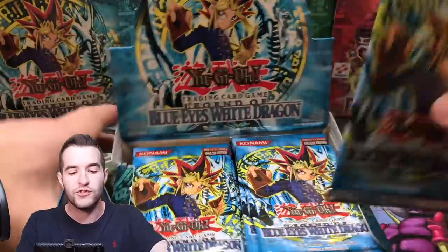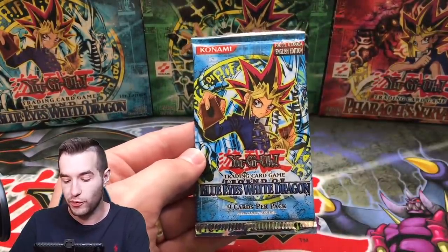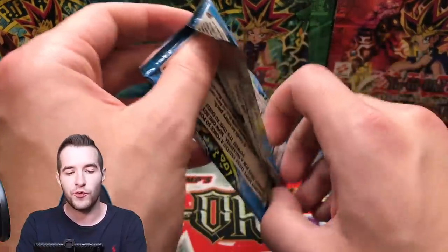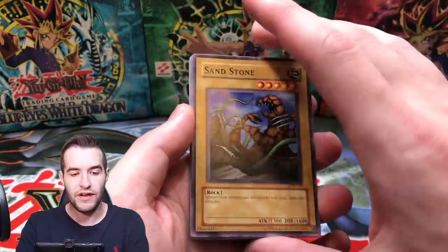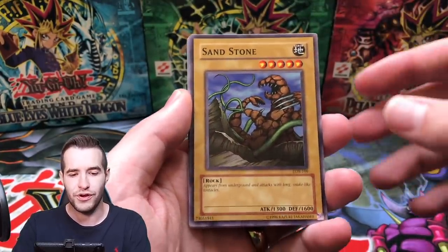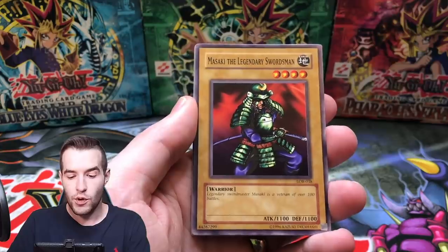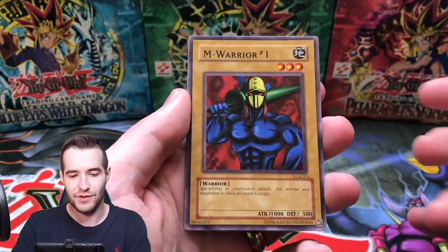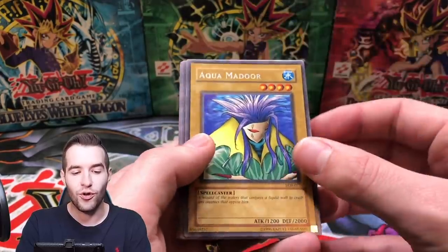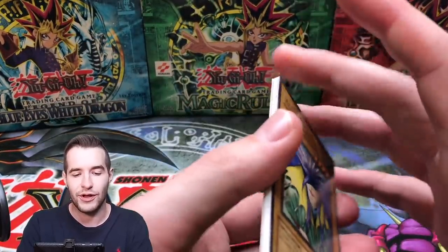Next we have our last LOB pack for this video. There are still 22 packs left, so if you're interested hit up ruxin34.com. This one's for Lucid — let's see if he can pull the first foil of the box. The 2003 red banner logo print definitely looks a little darker overall. We've got Sandstone, Lesser Dragon, Masaki the Legendary Swordsman, M-Warrior Number One — even this print had the lower set number, which is weird — and Aqua Madoor. They all look like they have something but I think it's because they're cut weird, like Pharaonic Guardian.